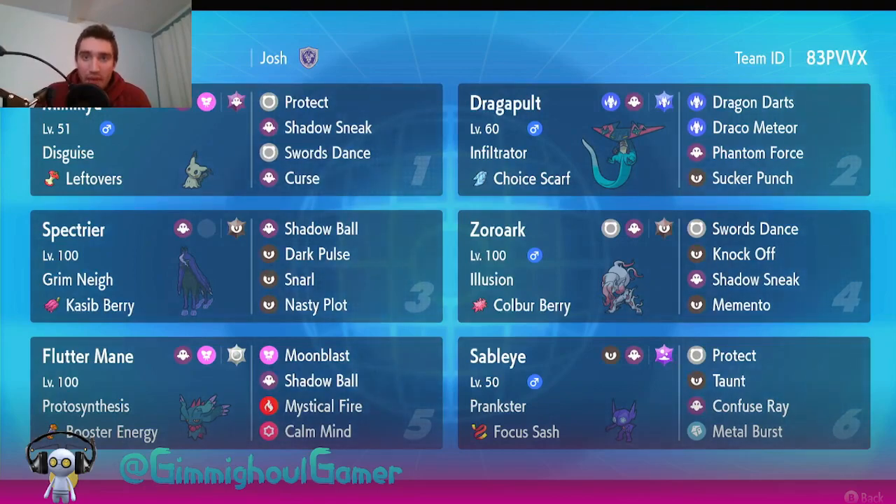Hopefully we can bait out some Ghost-type moves with the Hisuian Zoroark and play really well from there. I think it's also the only Ghost-type Pokémon with Knock Off, and Knock Off is a really good option against Mimikyu because of that Disguise ability - it just gives them a free turn to set up or drop a Curse. We have the Cassy Berry on Spectrier to live Ghost-type hits, and if we can set up a Nasty Plot we can sweep. We can also go Terra Dark if we really need to.